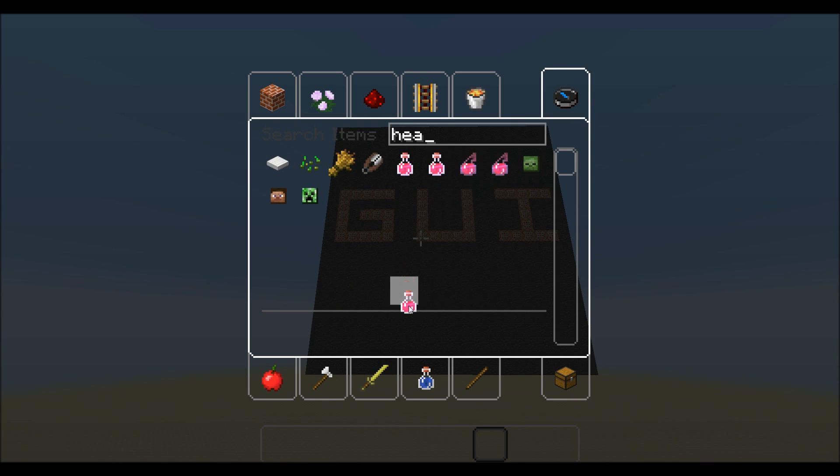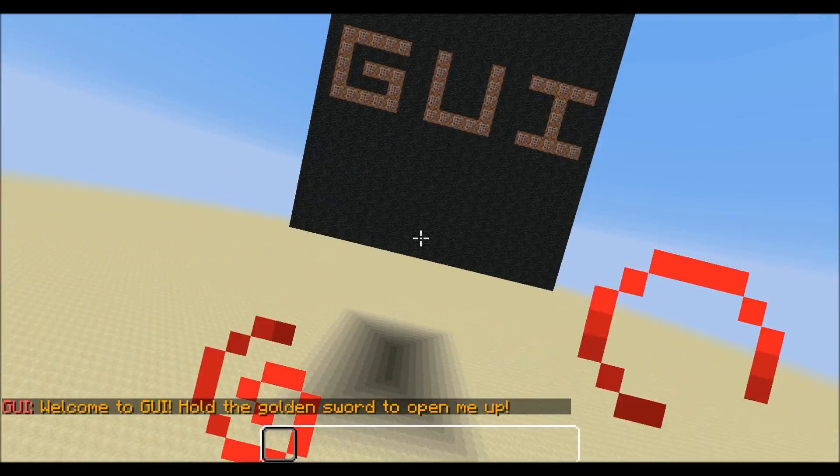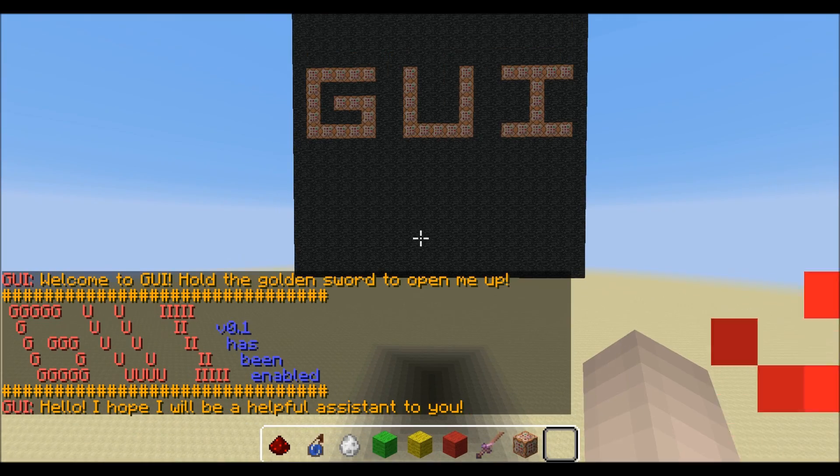So let's turn it on. Grab an instant health 2 potion and we get a golden sword that turns it on. Now let's go to the main menu and we get a whole bunch of cool tabs.